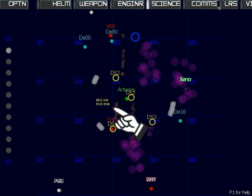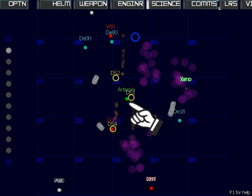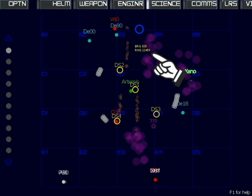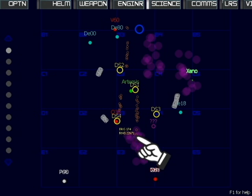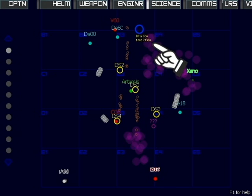You can click on nearly anything in the sector, like a station or even the Artemis itself. This sector has interesting terrain. These purple blobs indicate nebulas — enemies like to hide inside nebulas, but your science sensors can see through them and spot enemies inside. A nebula also allows the Artemis to hide from enemies, sneaking up unseen from behind.